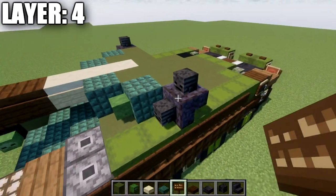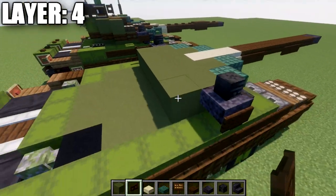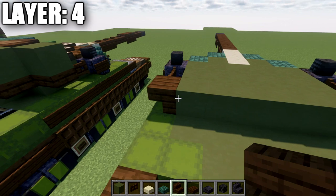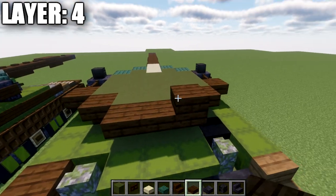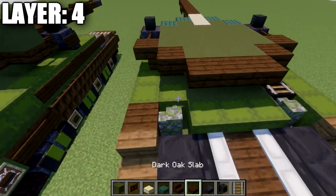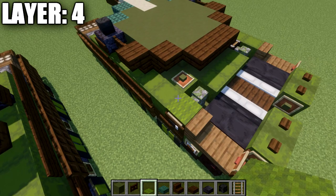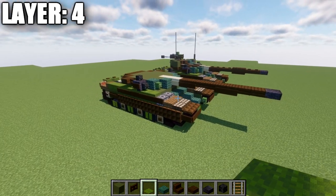Place a row of five green terracotta all the way across, then a polished blackstone upside-down stair to both sides with a skeleton skull coming off the front and top. Add a dark sign to both sides of those stairs. Place another row of five green terracotta across, followed by a dark oak fence gate to both sides, then another row of five green terracotta. On the right side add a dark oak top slab, and on the left a dark oak upside-down stair. Place a dark oak upside-down stair, then three green terracotta, then a dark oak top slab. Place a row of three dark oak top slabs across the back. Add a rail on top of the black concrete block, place an item frame on top of the shulker box with a green terracotta block in the frame, and a green carpet on top of the dark oak top slab. That wraps up layer four.